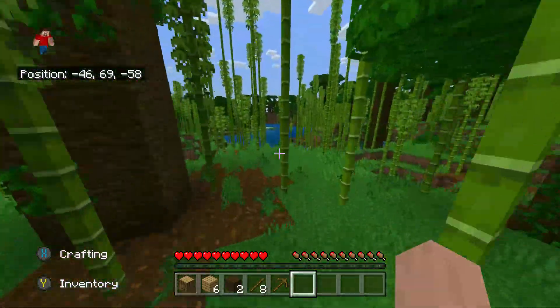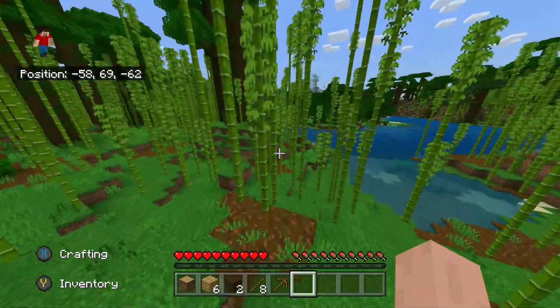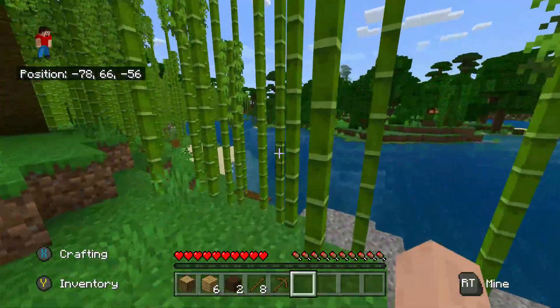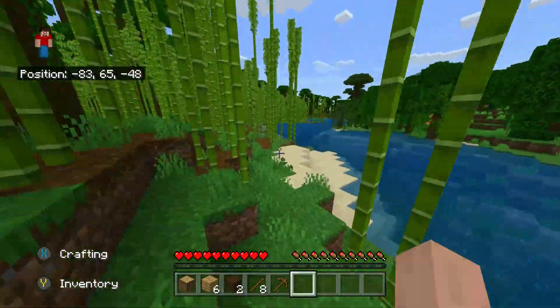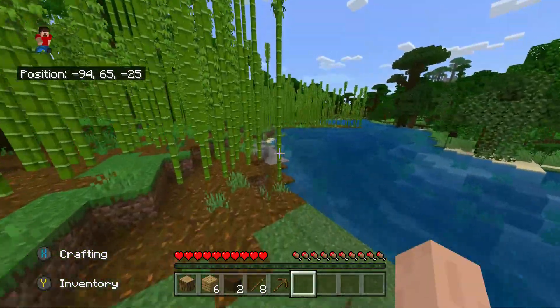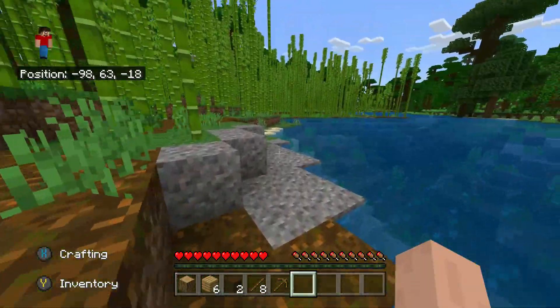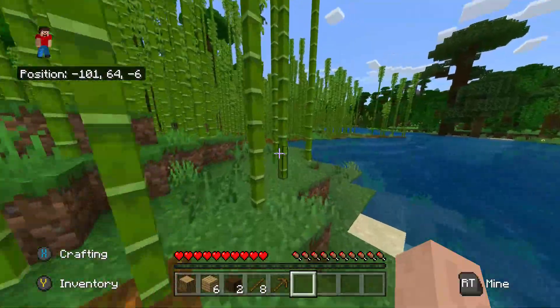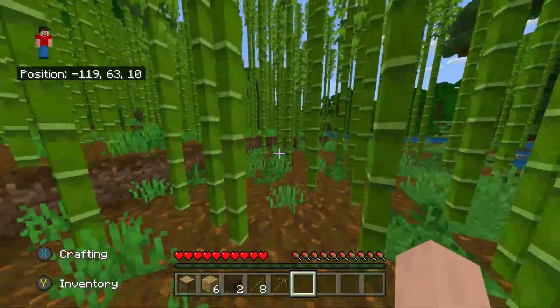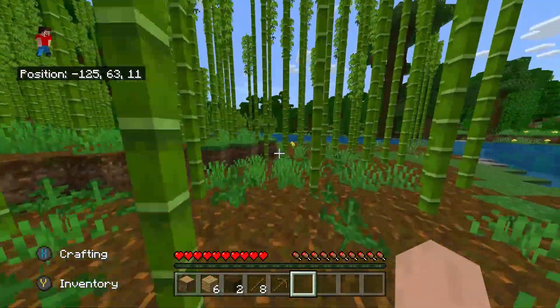This achievement requires you to fall from the build height limit all the way down to bedrock, and for the achievement to pop you must land on bedrock. It doesn't matter what level it is — like negative 61 or negative 62 — it just has to be bedrock. You also need to survive, so you're going to need a water bucket to place on the bedrock to break your fall.